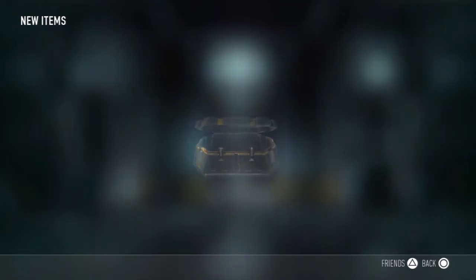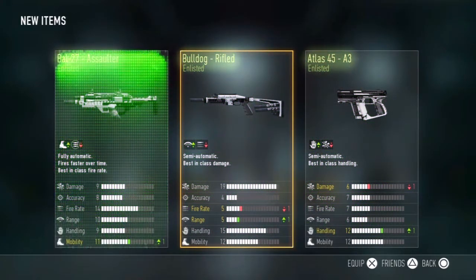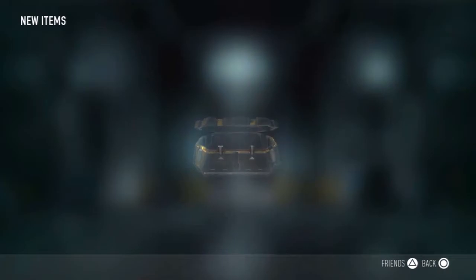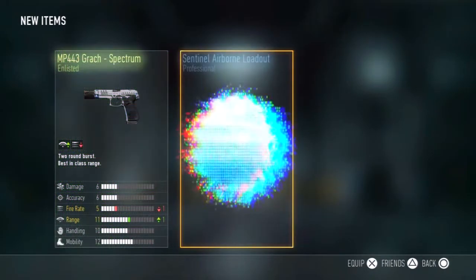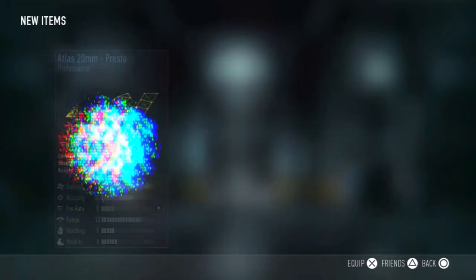The thirteenth supply drop is going to be a Bulldog, an Atlas 45, and a BAL Assaulter. I'll probably use the BAL Assaulter because I like it. The fourteenth — whatever one we're on — is going to be a pistol and a loadout thing.